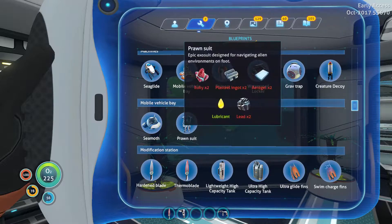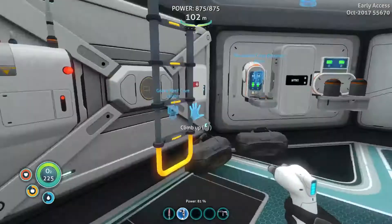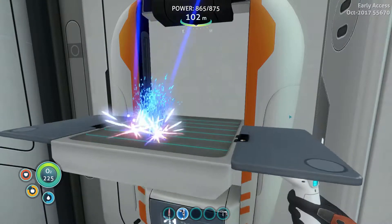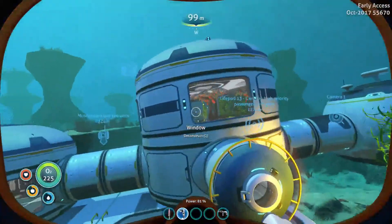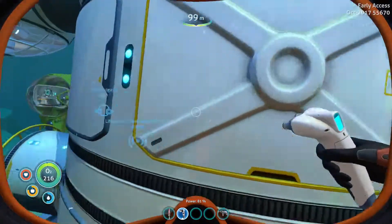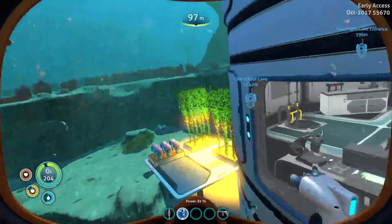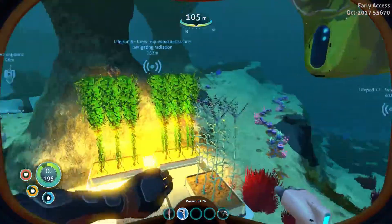So where is the prawn suit? We need two plasteel ingots, so we're going to need another two pieces of lithium. Let me quickly craft this up into glass. We also need some glass anyway for the nuclear fuel. I just need another two pieces of lithium — I can't take any from there or that back wall. I might actually have to go out and find some. So yeah, I'm going to go out, get some lithium and I'll be right back.